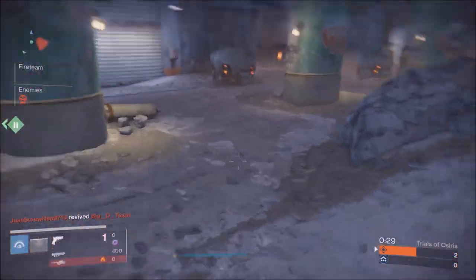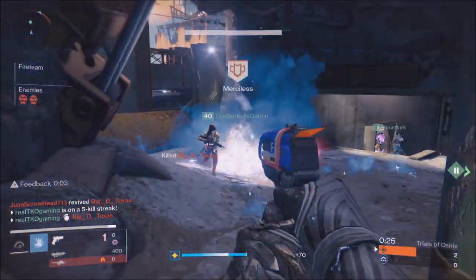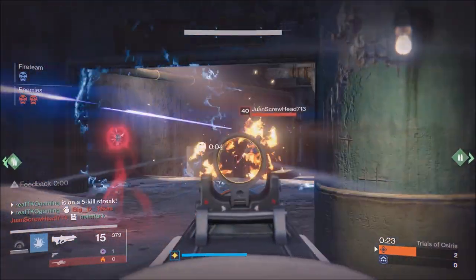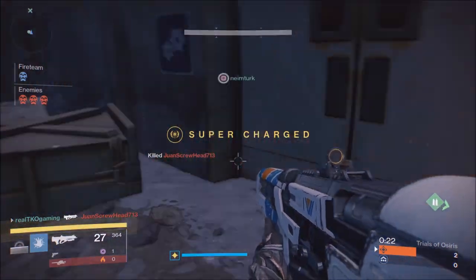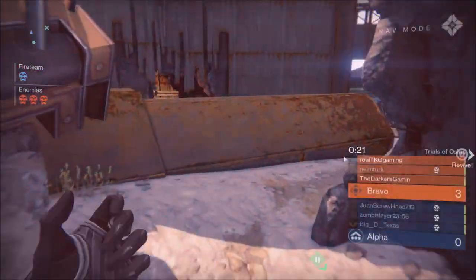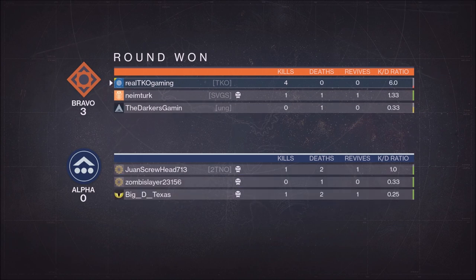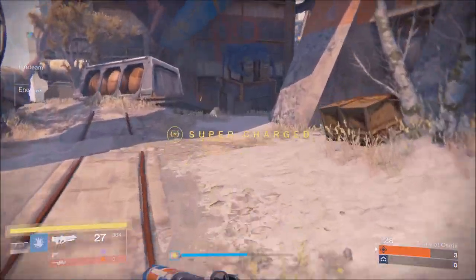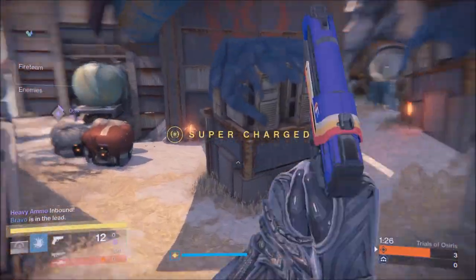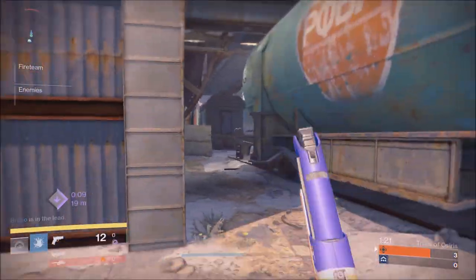I have my super going into heavy round. If you have your super for heavy round, I always recommend using it — it's a free round. You don't want to lose heavy round, especially if you're 3-0. Use your super to go up 4-0 on the other team. The sooner you end the game the better, because they can't get their supers. Remember, you gotta win seven with all the boons and it's not easy for a lot of people.